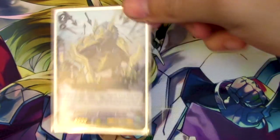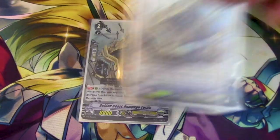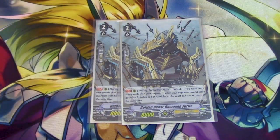We're only running 10 grade 2s because I want to focus on Bowman, but Turtle is too good, so we've got to run it at least 2. Rampage Turtle's skill is: during the battle that it attacks, if you have more rear guards than your opponent, when your opponent would have to call Guardians from their hand, they have to call 2 or more. It's Battledore's skill, and it combos really well with Raven and amazingly with Ultima — you just search it out, call it to rear, give a bunch of triggers to those columns, and your opponent has to guard with 2 or more.